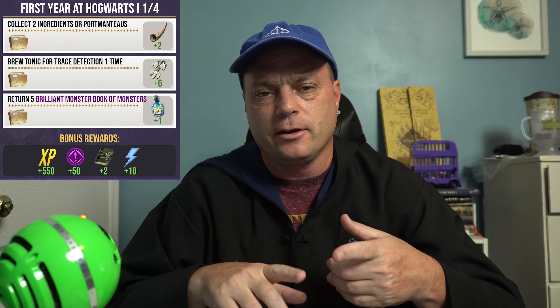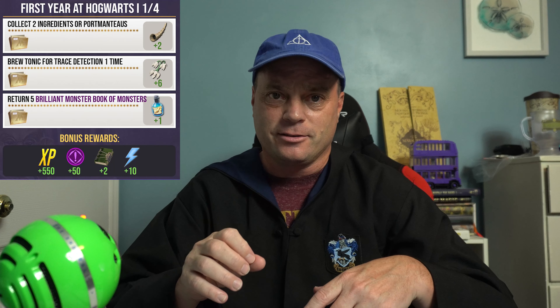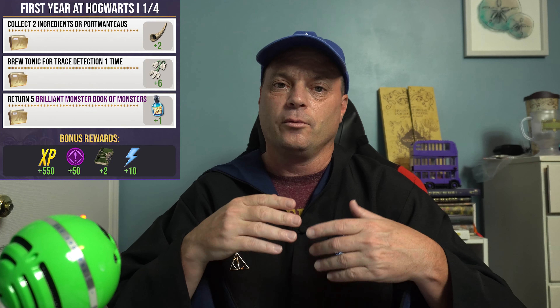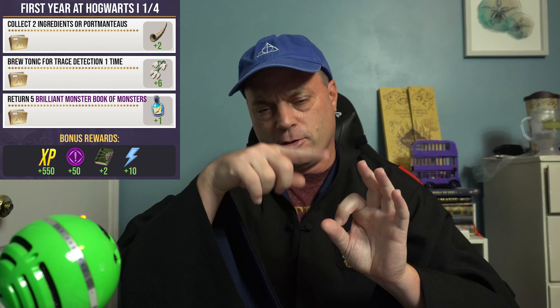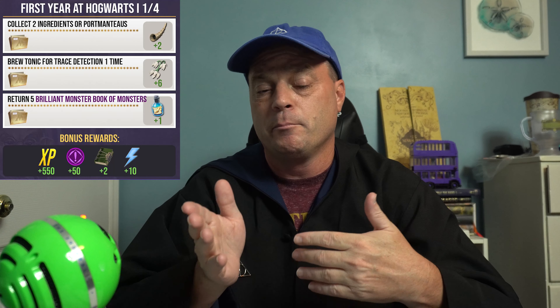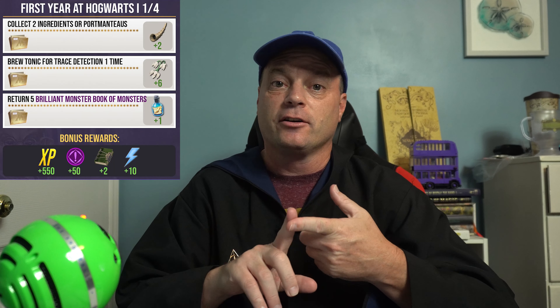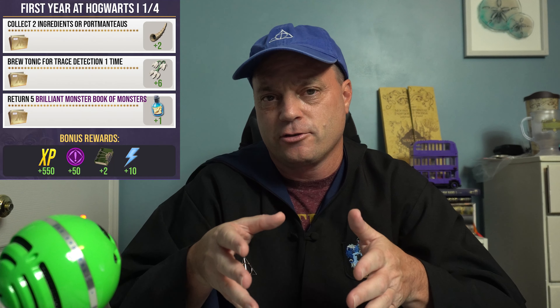And lastly, to finish out task set one, return five brilliant Monster Book of Monsters, which gets you a Strong Extimulo potion. The Monster Book of Monsters will be the event spawns with the purple beam. Hagrid will be appearing too, but in this case you just need the Monster Book of Monsters. If you do all those things, you're going to get 550 Wizarding Experience, 50 Family Experience for this brilliant registry page, two Restricted Section Books, and 10 Spell Energy.